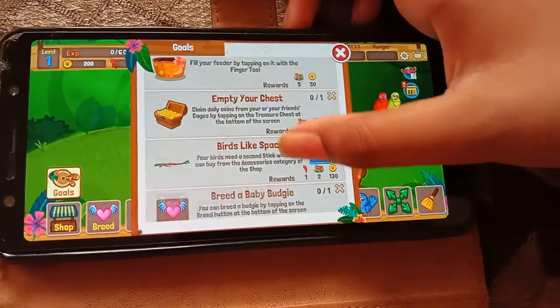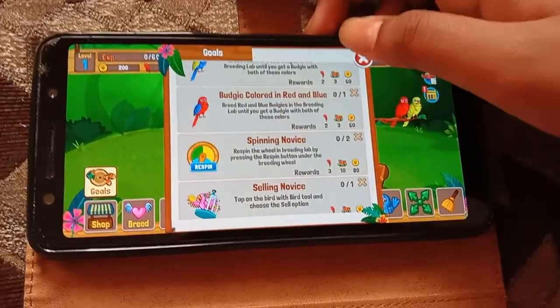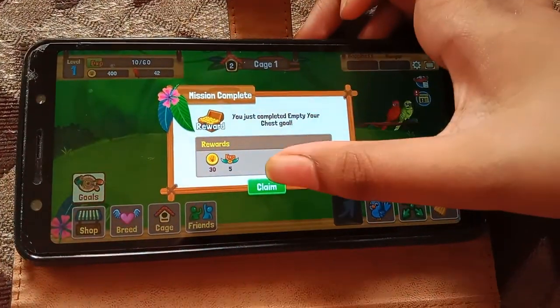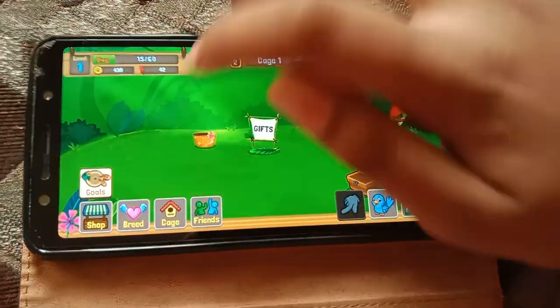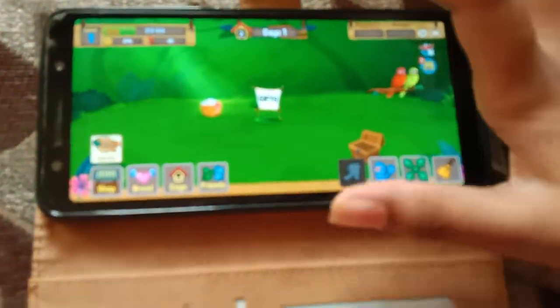Now for goals: you can see options like fill up your first feeder, empty your chest, give birds space, and more. We are going to empty the chest and then claim. Then we are going to fill the feeder and claim that too.